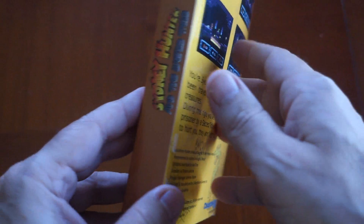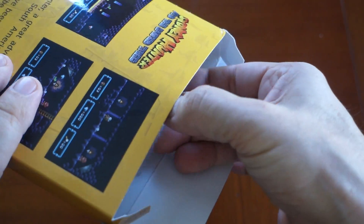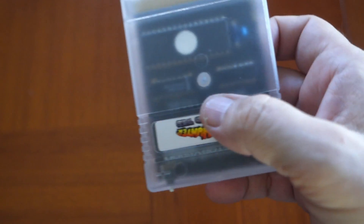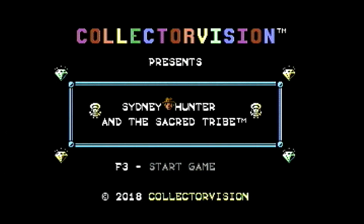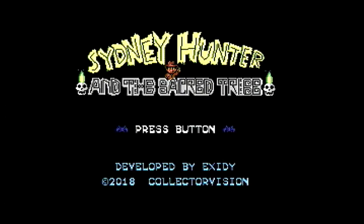The Commodore 64 treatment of the graphics and sound effects are quite impressive. This game expands upon and improves upon its predecessor, the Shrines of Peril, in every way. When the cartridge is first powered on, a fancy splash screen is displayed. Next, we see a nice close-up of Sidney's hat and a musical tune is played. Heading into the Collector Vision title screen, pressing the button brings us to the main title screen with torch skulls adorning both sides of the screen.